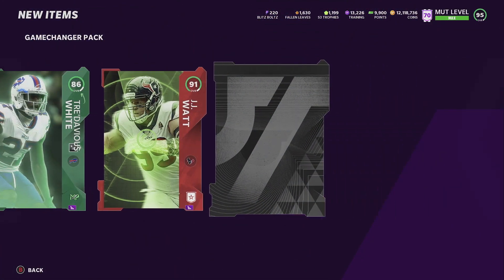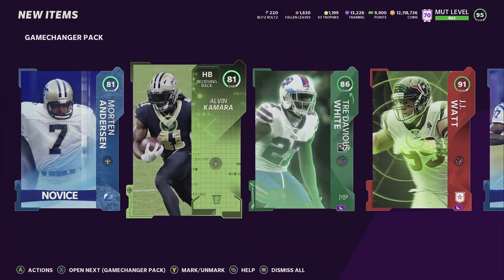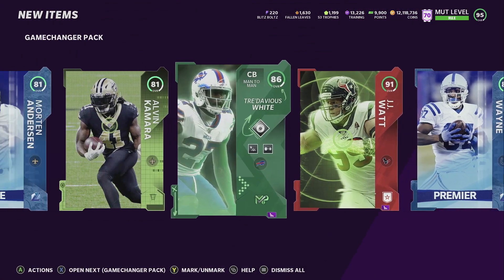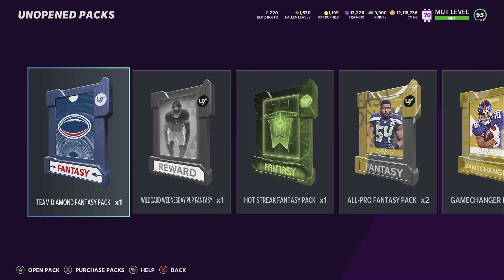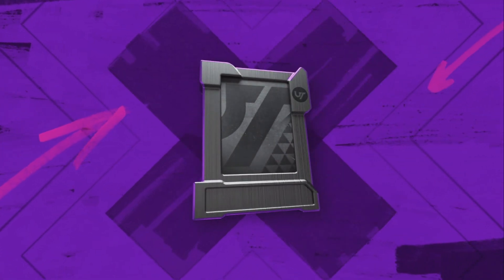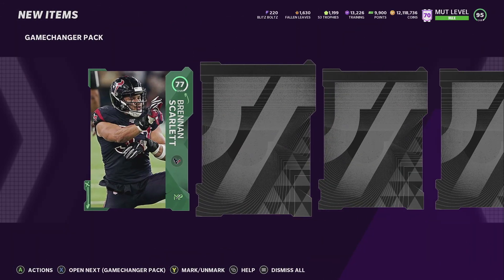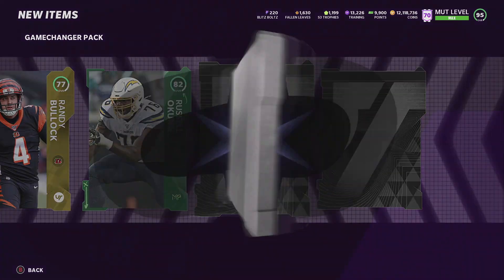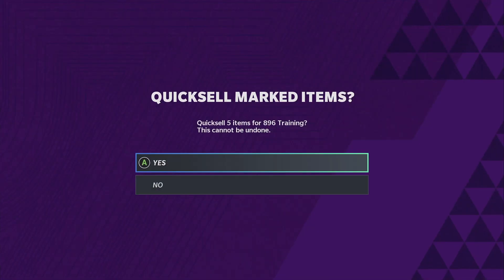They made Tyreek's speed not so good this year and he's a deep threat, so I'd rather have... oh, we get a Series Redux 91 JJ Watt! That's a nice pack - we get four or five elites in this pack. That's one of the best packs I've pulled so far, other than the 93 Antonio Gates. That's the first time I pulled a 91 JJ Watt.